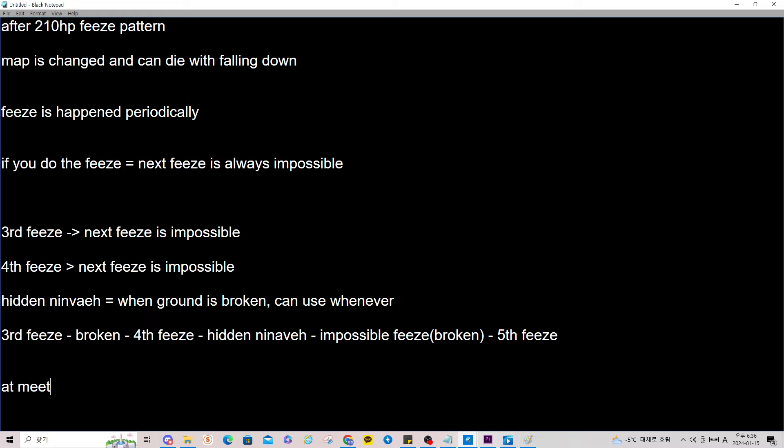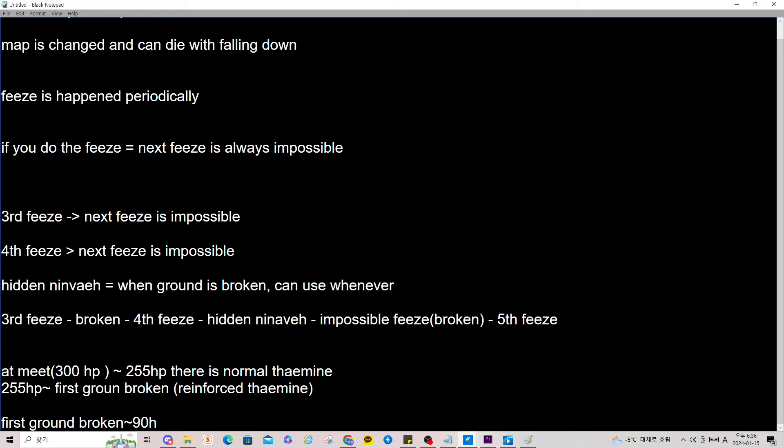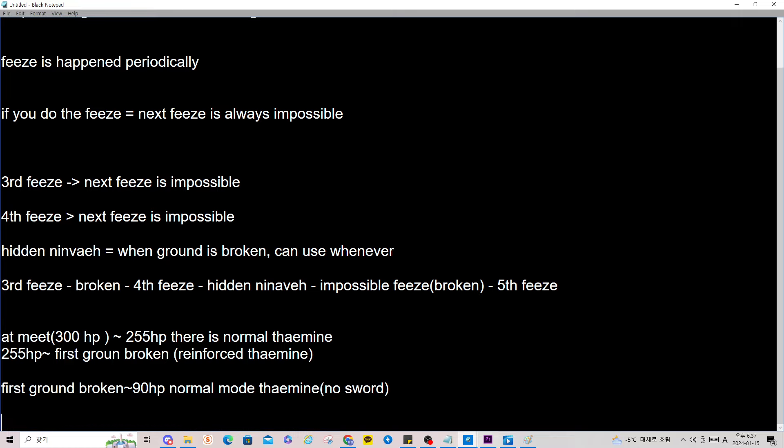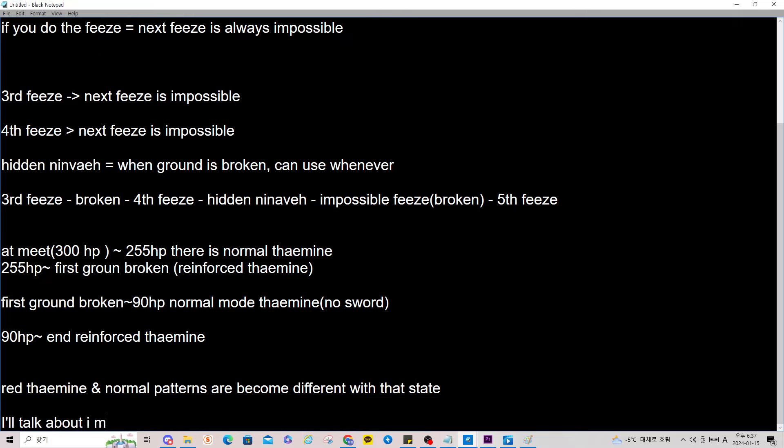From 300 HP to 255 HP there is normal Tamin — no sword mode. From 205 HP into the first ground broken it is reinforced Tamin. From 255 HP to 90 HP it is normal mode Tamin without the sword. And from 90 HP to end it is reinforced Kaman. The normal patterns and Kaman patterns become different based on that stage. I will explain normal patterns and Kaman patterns more exactly in a separate pattern video.